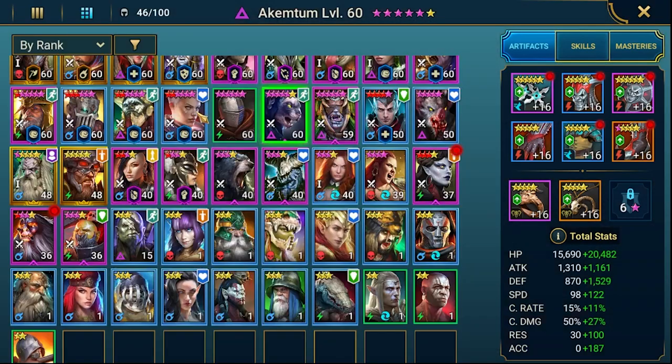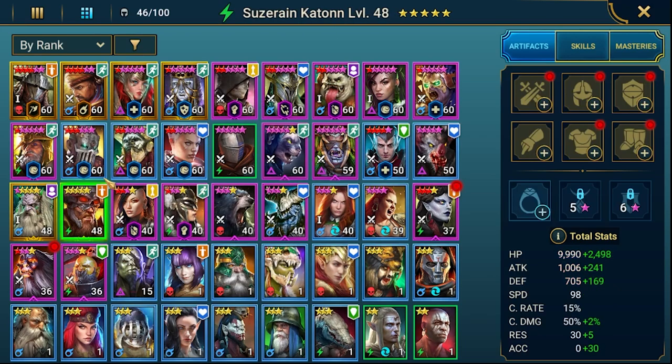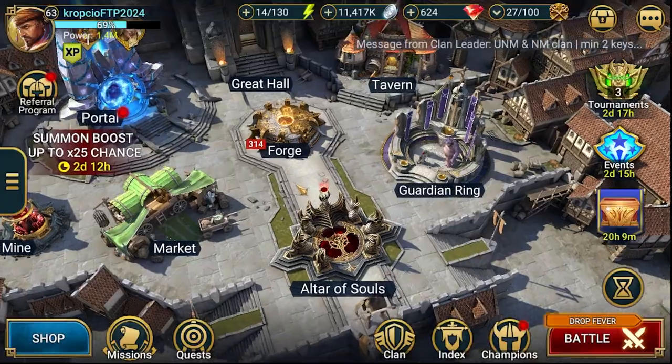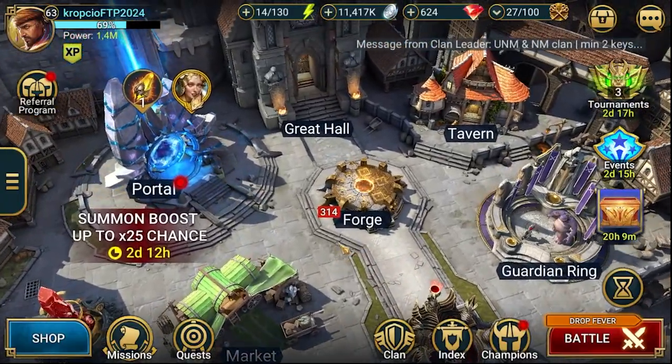Let me quickly take a look — maybe someone else I can use, but I don't have time for that right now. Brogni and the second Akentum are waiting until the end of the challenge. That's pretty much the current status.